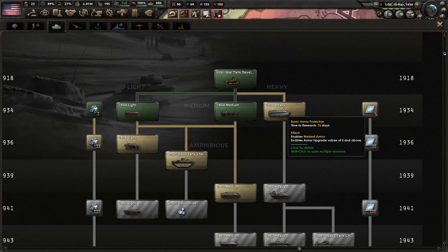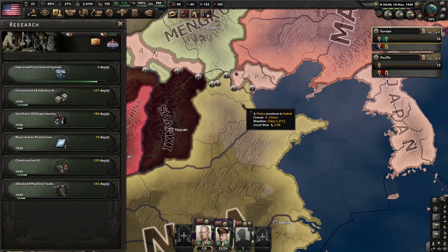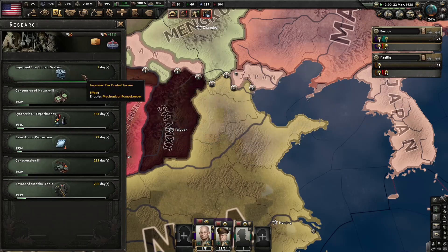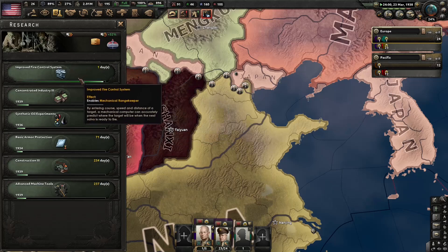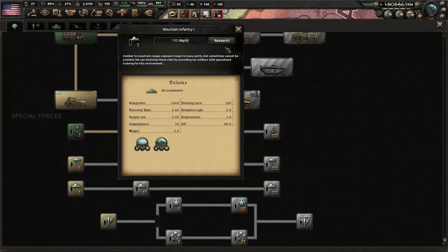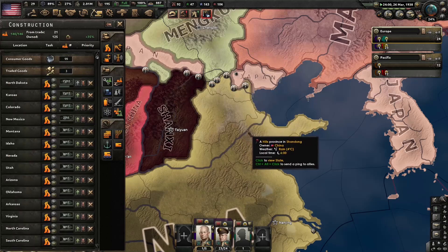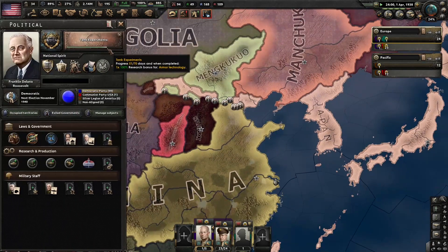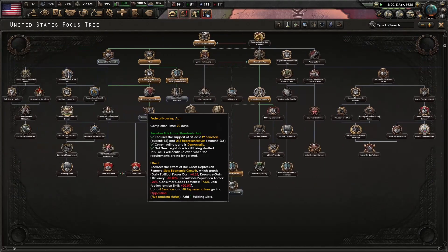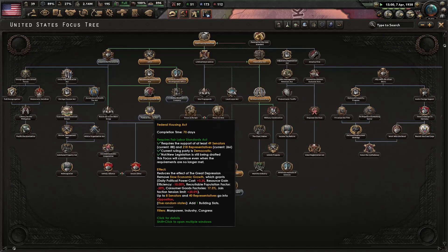Over here, we'll get the basic armor for our tanks. We almost have the next fire control system. Let's go ahead and get the mountain troops so we can start building our ranger templates out. This is almost done and I think we'll be able to do the Federal Housing Act. And that'll completely get rid of the Great Depression.